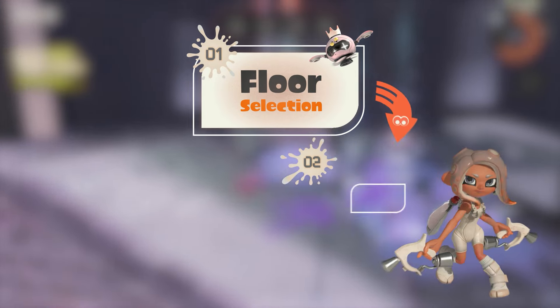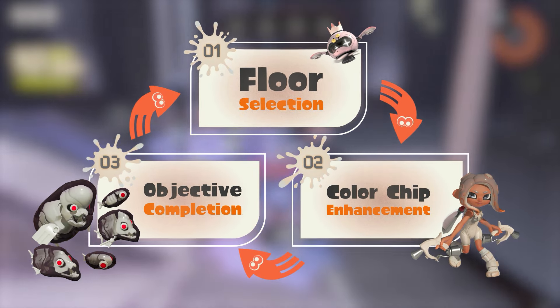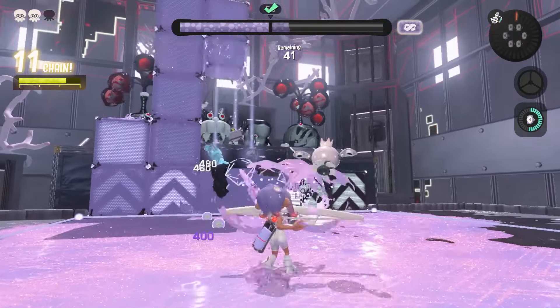Floor selection. Color chip enhancement. Objective completion. Repeat this cycle and conquer the Spire.